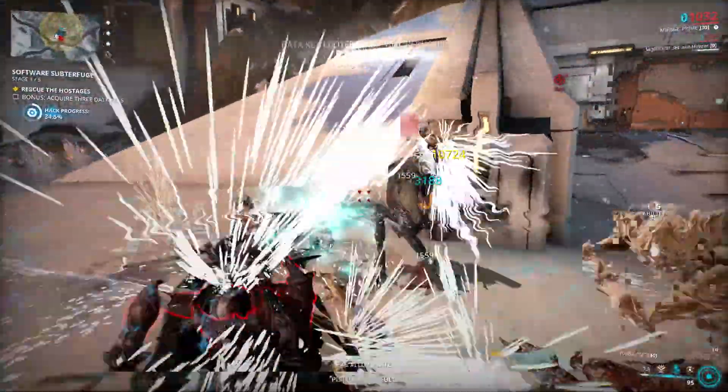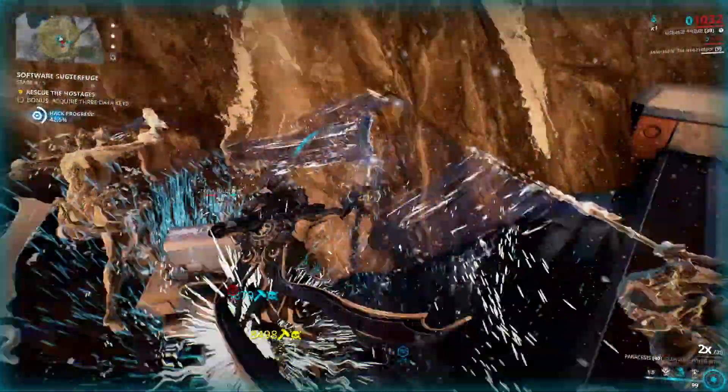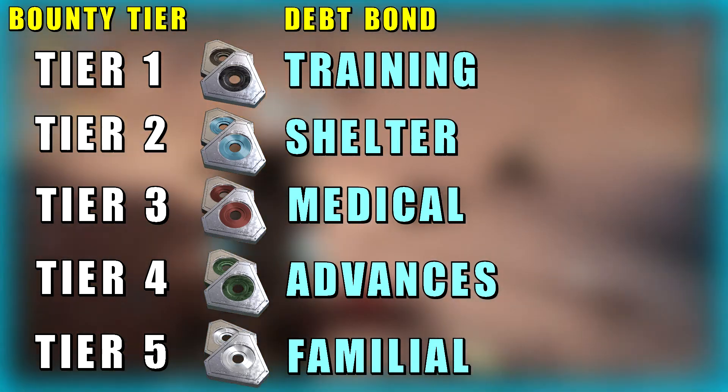First we'll go over where to get them and then we'll look at why we actually need them. There are a couple of ways to get them. The first one is bounties. Every bond drops on a specific tier — here is a quick list of which bond drops on which tier.